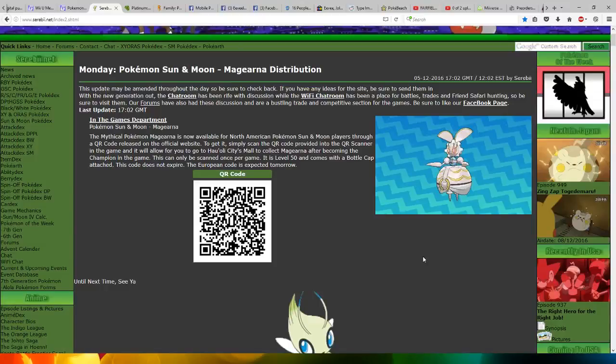Hi everyone, this is Professor Evolution 8. Mythical Pokemon Magina has now been revealed for North America, Pokemon Sun and Moon.